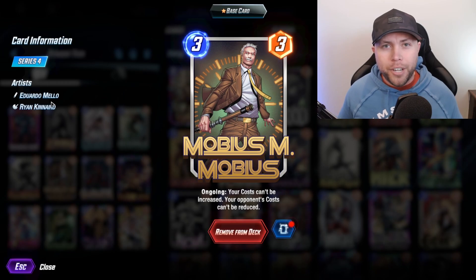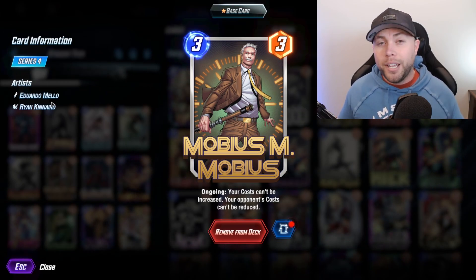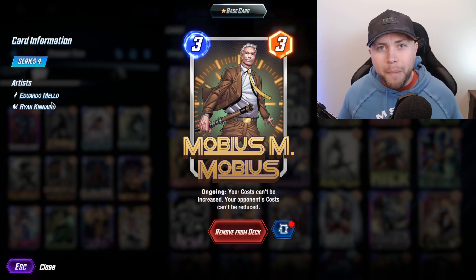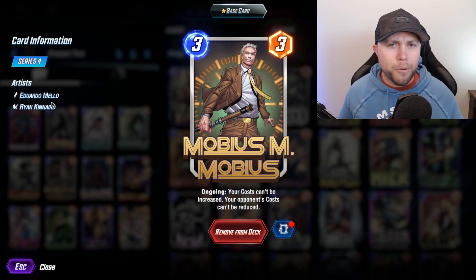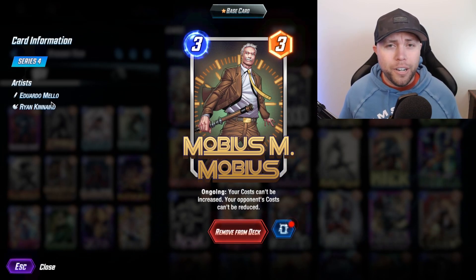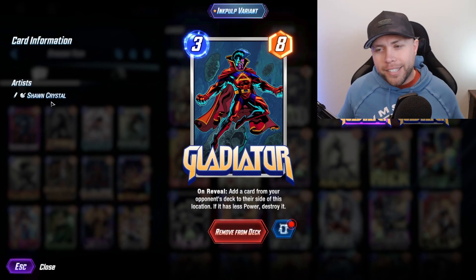Our next tech card really just helps to keep some of your opponents in check. Playing against Thanos, the most popular thing you're going to see is being able to keep them from playing out a very cheap Skaer. But in your matchups against Loki, this card is incredible — against Quinjet and Loki, they're not able to play out all those cheated-out cards, which definitely helps you win those matchups. You've got to keep Mobius in the deck.